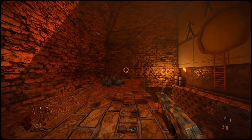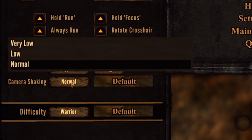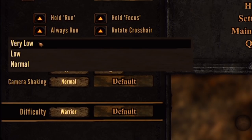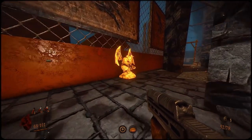Guns that run out of ammo no longer just mysteriously disappear from your inventory forever. There's an option to reduce screen shaking — praise the lord — and probably most important, the save system has been revamped.